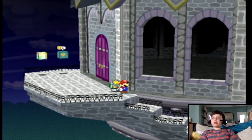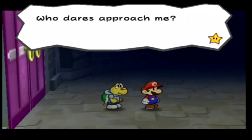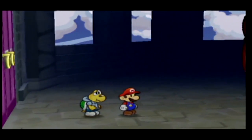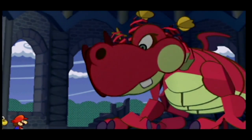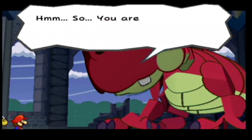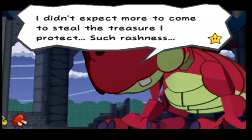Oh hey, look! It's an empty room! There's nothing to be afraid of. Let's go inside! Seriously, there's an empty room. Wait. "Who dares approach me?" Hey, who is somebody speaking? How is that guy even there? It was an empty room! This is Hooktail. "You are friends of the strange garbled one who came earlier. I didn't expect more to come to steal the treasure I protect. It's such rashness."